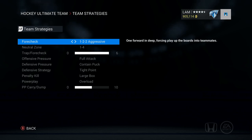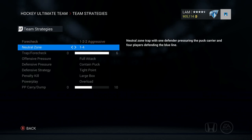For forechecking, I always set it on 1-2 aggressive. I want my guys always forechecking. Every single year from NHL 13, 14, 15, 16, I've stuck with 1-2 aggressive and it's always been successful for me, so I highly recommend you try that out.